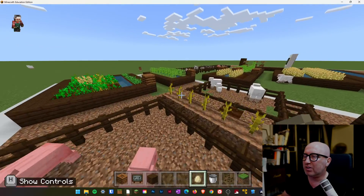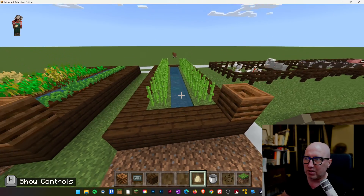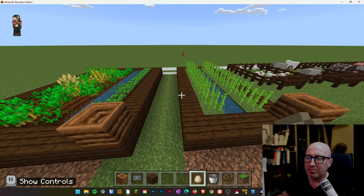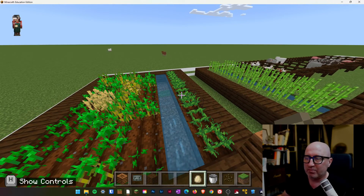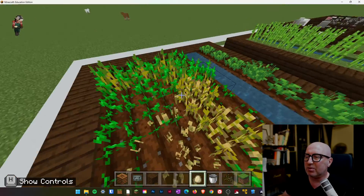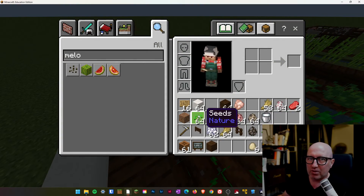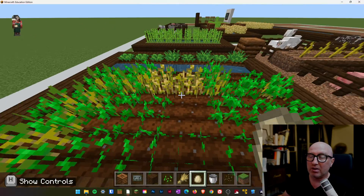Then what we need to do is go and see our sugar cane. Now our sugar cane hasn't grown very much so far, and what we need to do is speed it up a little bit. In order to do that, we will need some bone meal. When we get these seeds and we reap our crops, we will end up with quite a lot of seeds and extra wheat that we don't actually need.